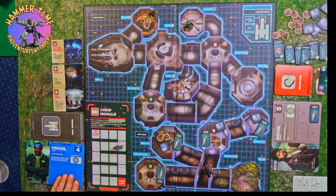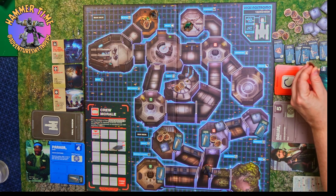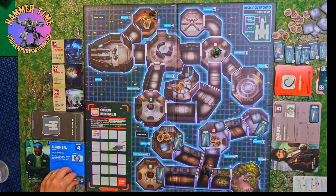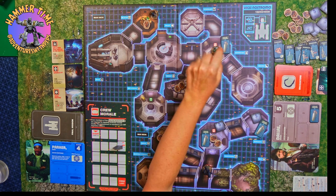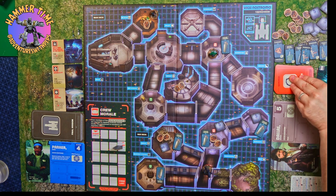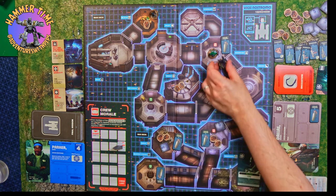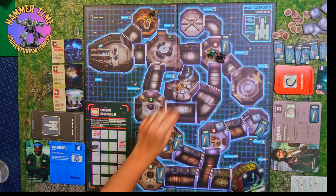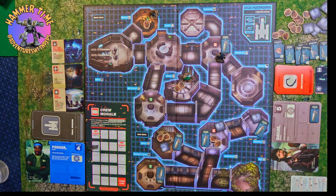On to turn two - Mrs. Adventure picks up the canister and starts making her way down to the docking bay, finishing her turn placing the canister. We're now halfway through that first objective. Unfortunately the alien heard her clanging around, moved two spaces towards her, hopped up, scared poor Parker, and made us lose three morale.